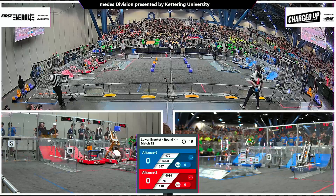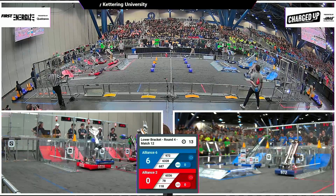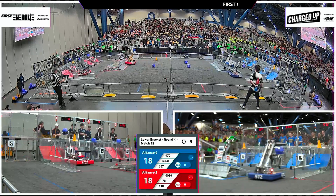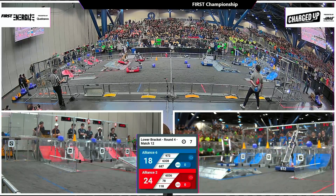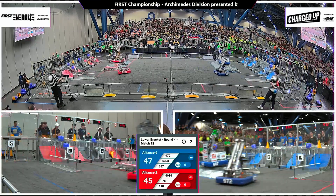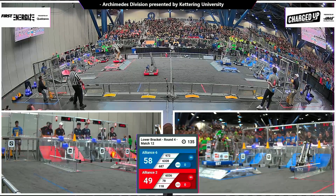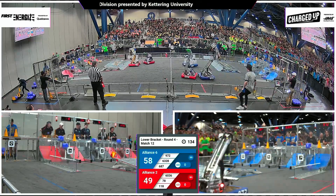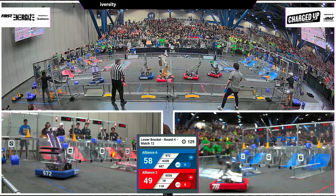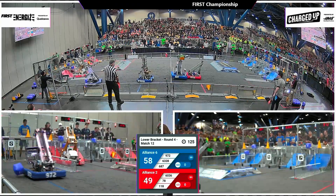Three, two, one, go! Alliance 2 in red, Alliance 6 in blue here in the lower bracket — teams fighting to face off against Alliance 5 in match 13. Autonomous going well; here's one more cube and the midfield is clean. Blue alliance scored all seven game pieces, red only lacked one, and that'll put the blue alliance into the lead as drivers take control.